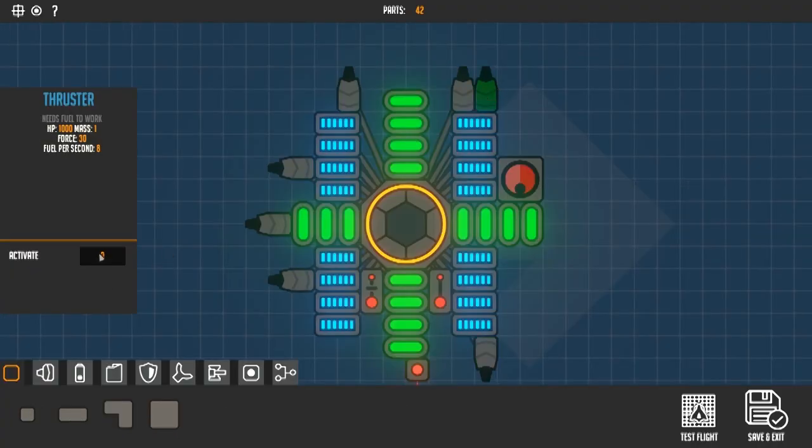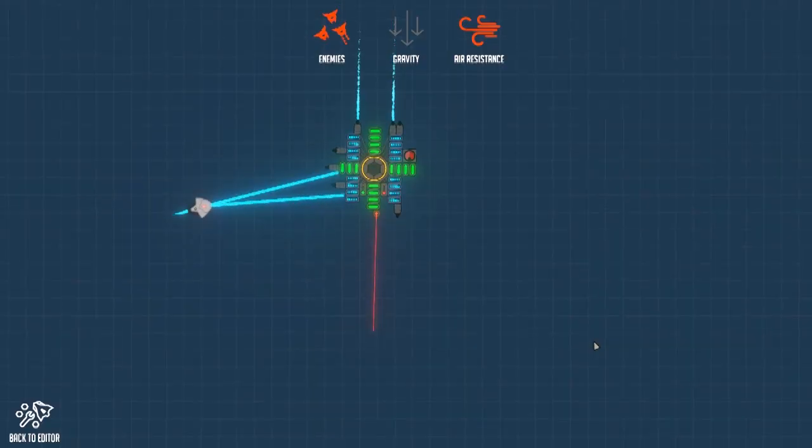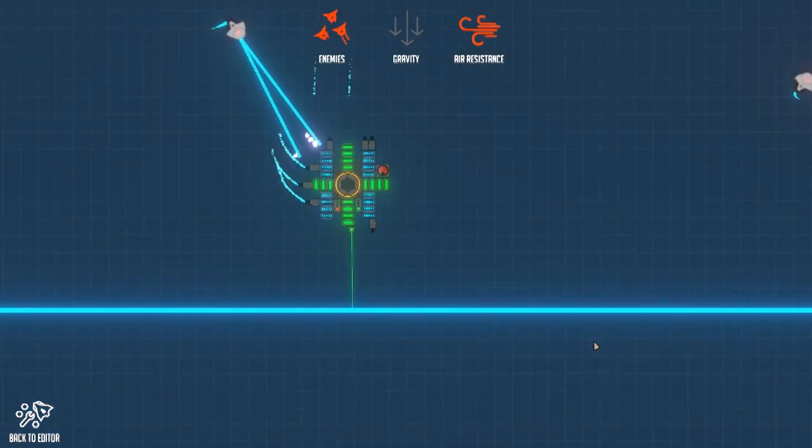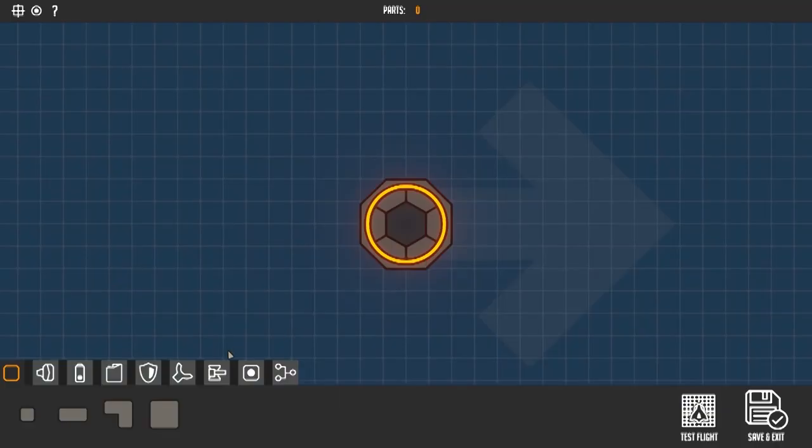Double check that your top thruster is set to A and that your bottom thruster is set to D. Once we hit the surface, we are going to go forward and fly straight and level. Play with that, add some weapons to it, go crazy.